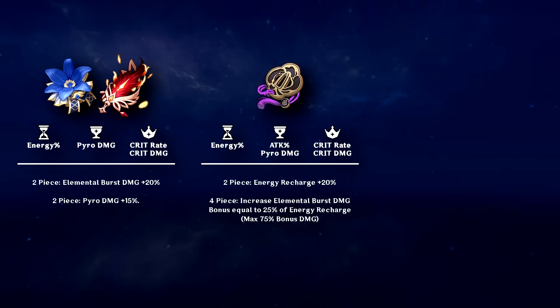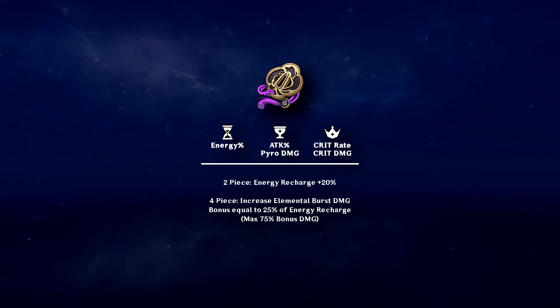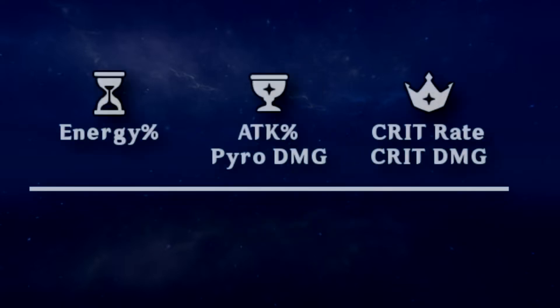Typically another character in her team would make use of the full Noblesse set, but if you have no one else, Xiangling can act as your party buffer instead. Xiangling's burst cost is fairly high though, so the benefit of using the Severed Fate set is that fulfilling her energy requirements turns into extra damage. You'll likely need an energy recharge sands and a crit circlet, but your goblet depends on which set and weapon combination you are using. If you're using Severed Fate, you can likely get away with an attack goblet, but with any other set it's more optimal to follow the typical crit formula and use a Pyro goblet.